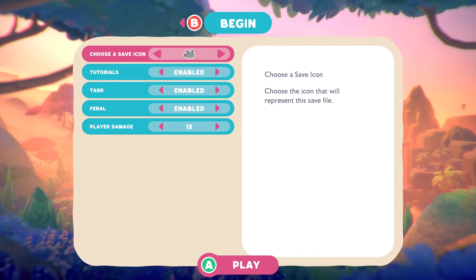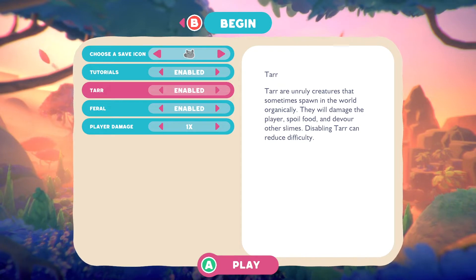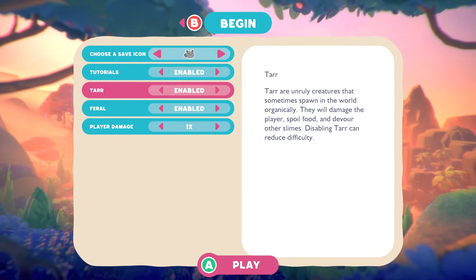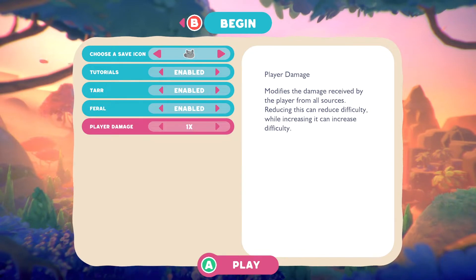Let's actually begin this. What save icon do we want? We do have a Tabby Slime — gotta go with the Tabby Slime. We'll keep the tutorial pop-ups. Tar — of course we're gonna have that. They will damage the player, spoil food, and devour other slimes. Interesting. We're keeping that on. Feral slimes appear in a small number of locations in the world and will often damage the player.